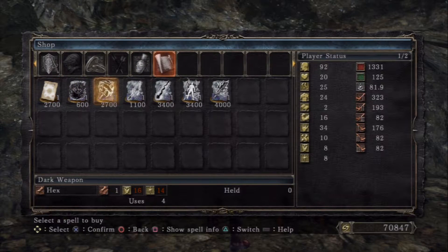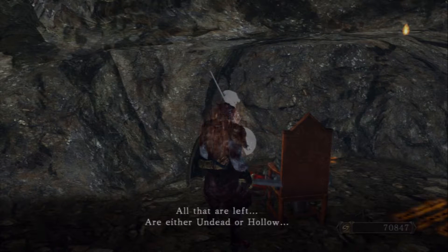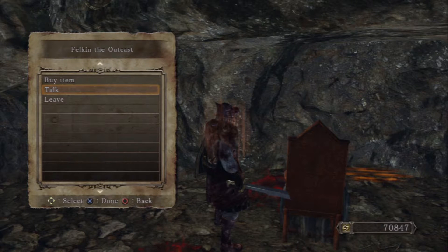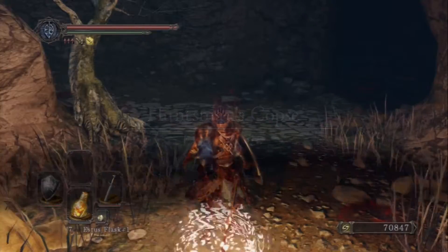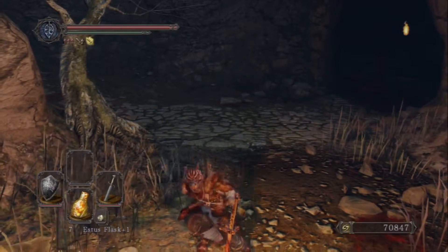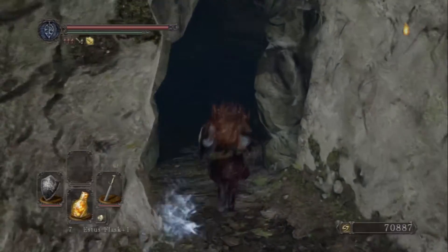He'll also give you dark pine resin and a couple of hexes and magic barrier. He gives you some good hexes — what you want to do is talk to him once you have 20 intelligence and faith, which I don't have. He'll give you his gear: the sunset staff, which is decent, and the hexer set. But what you really want is the hexer's hood, which will increase your spell uses — something you definitely need as a mage because you have limited spell uses.